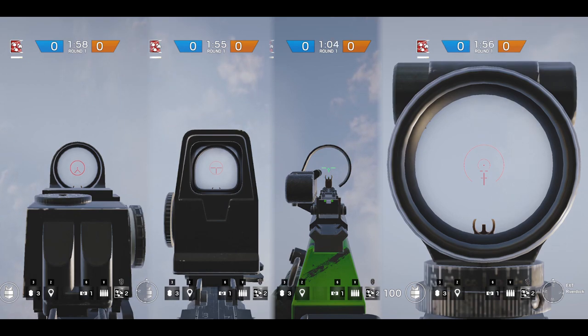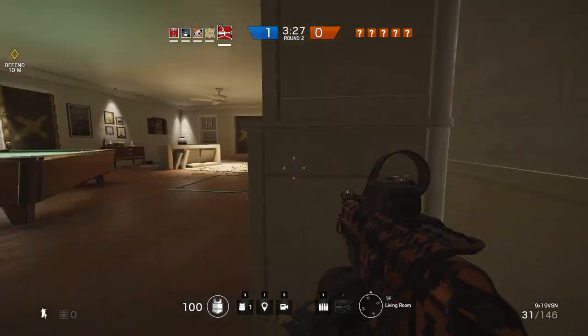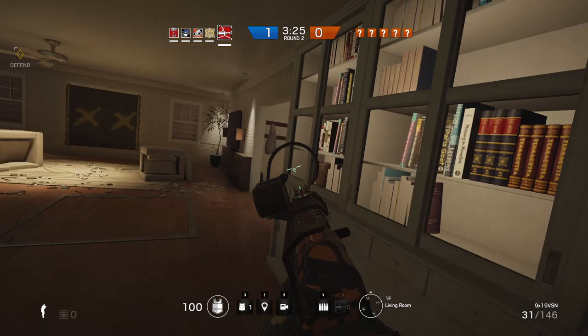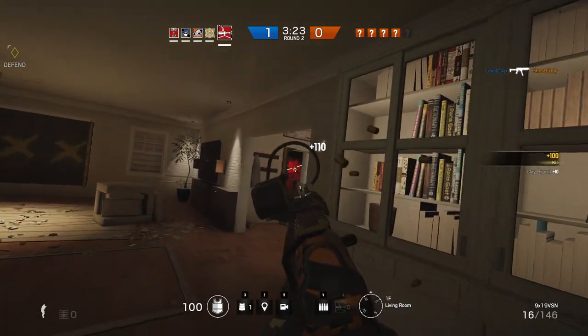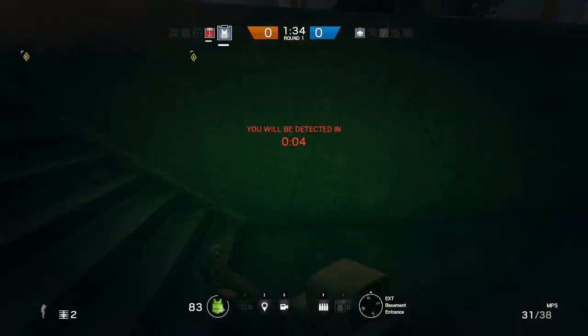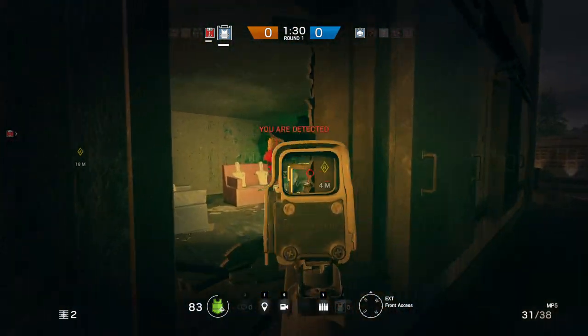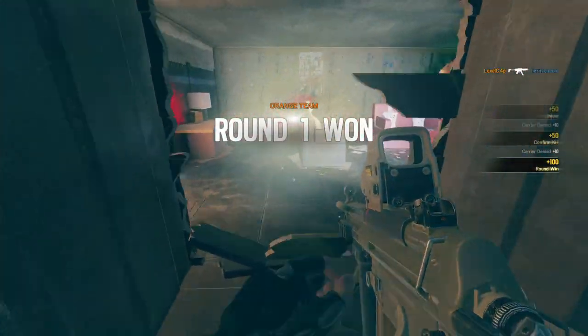Some of the optics here are just comically bad, and I find it weird that they give you a choice between all of them when in my mind there's only one really clear winner. To recap: my two top sights are the holographic sight for the Western operators and the reflex sight for the Russians. They can both be had for 150 renown, which is pretty cheap. I hope this sight guide helps you spend your renown more efficiently in-game. As always, thanks for watching — I'll see you next time. This is LevelCap, signing off.